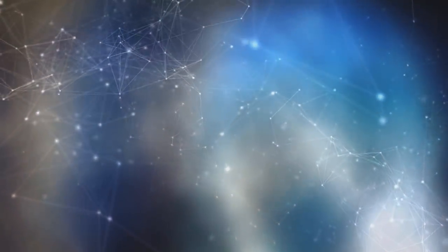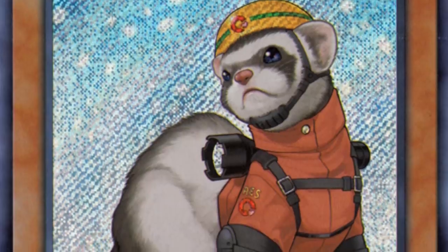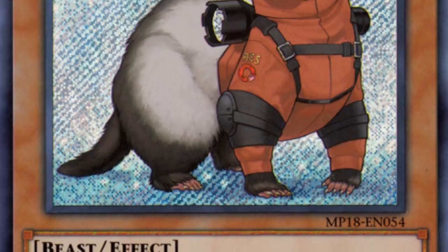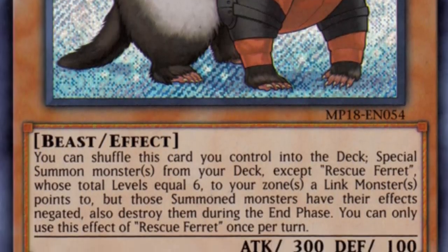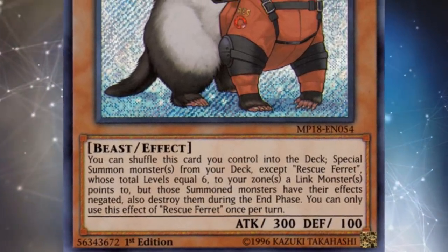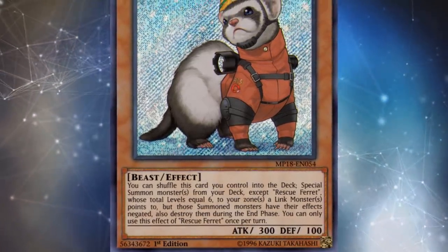That brings us to the final rescue monster — Rescue Ferret — which adds a whole bunch more restrictions and still accidentally caused an FTK and got a couple other cards banned. Its effect says: you can shuffle this card you control into the deck to special summon monster or monsters from your deck, except Rescue Ferret, whose total levels equal 6, to zones a Link monster points to, but those summoned monsters have their effects negated and are destroyed during the end phase — hard once per turn. Despite that steep setup — you already need zones Link monsters point to, and need to summon things totaling exactly level 6 — this card did cause an FTK with Samsara Lotus.